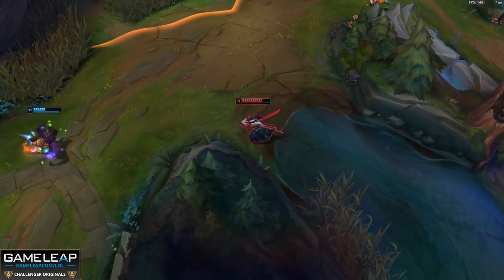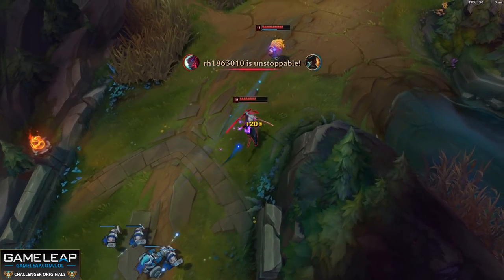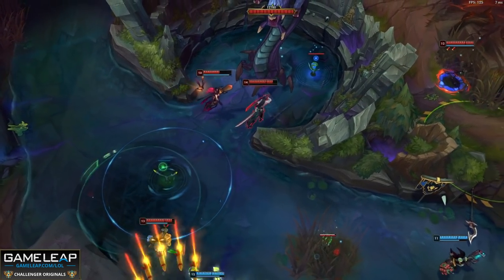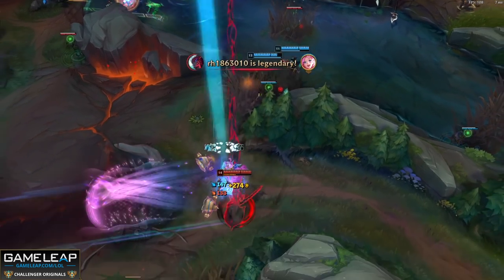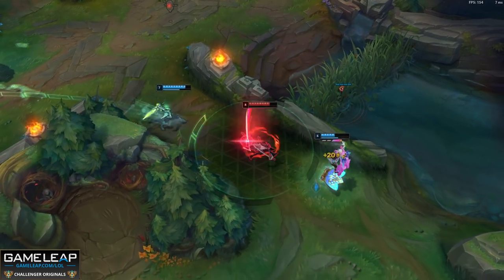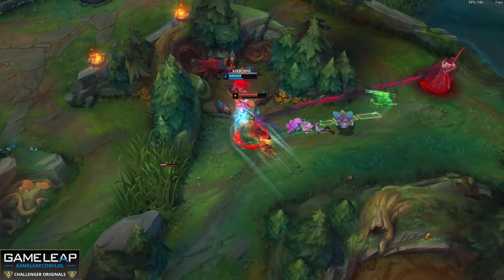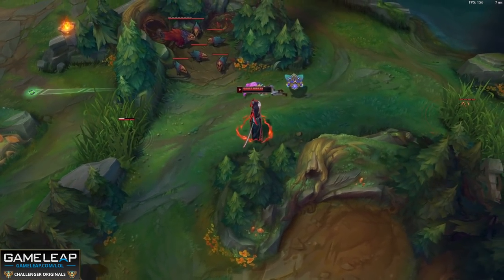If you're turret diving or trying to get into a fight, E from safety and cast your ultimate straight away if the enemy champion is low. Otherwise hold your ultimate to land it with your whirlwind or when the target uses their escape. Holding your Fate Sealed creates pressure - using it really early when the opponent is at max HP is often the wrong play. Also note that you cannot R flash; you have to flash before pressing R, which is a good way of capitalizing on CC'd enemies or engaging from a melee fight.